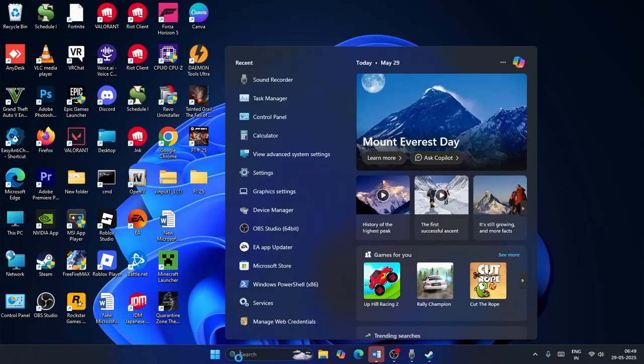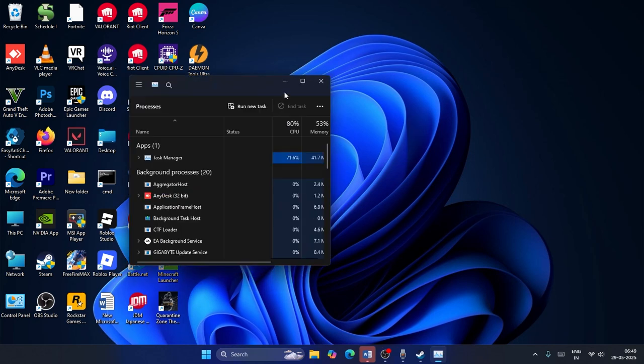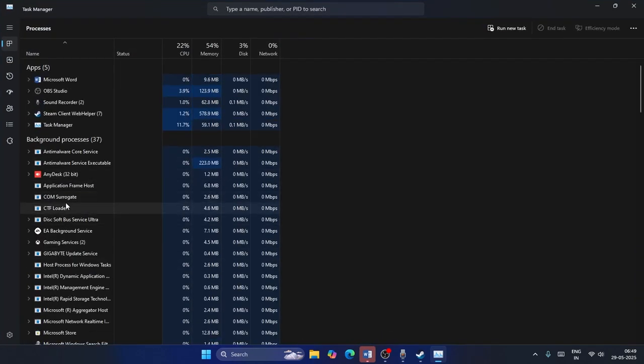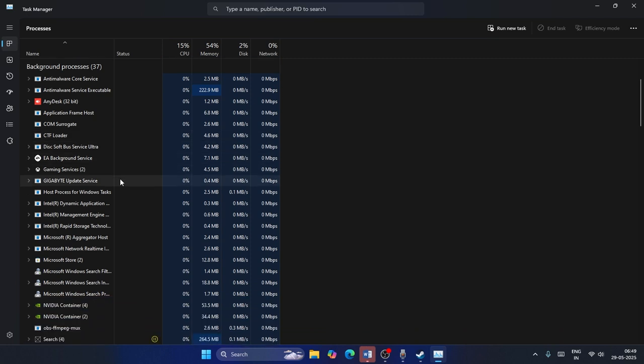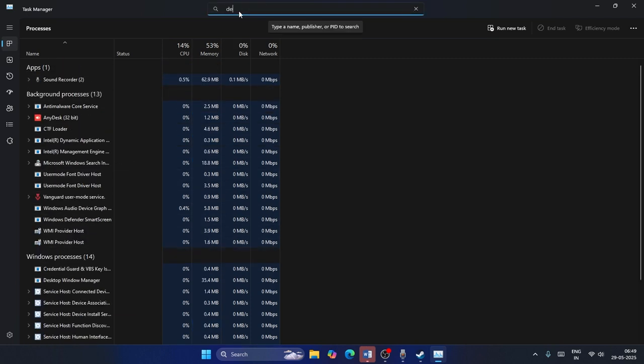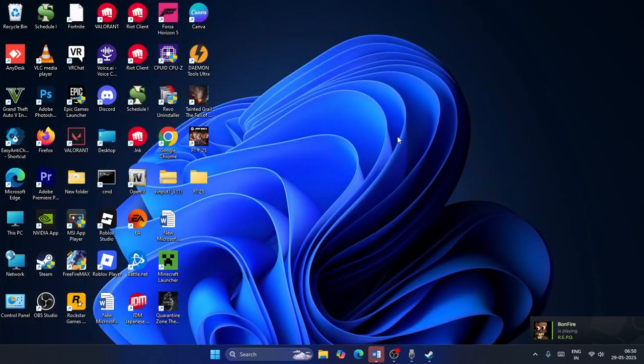First, search for Task Manager and click on it. Expand the list, and if you find Daemon Tools running there, you need to remove it. Search for Daemon Tools — if it is running, right-click on it and go for End Task, which means it will be removed from there.